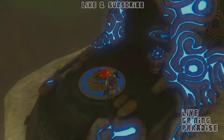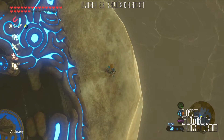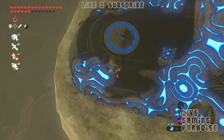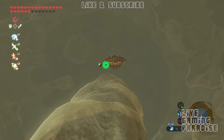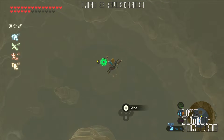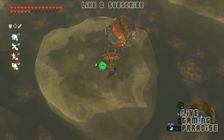Once nighttime comes along, we're going to jump off this shrine and go down because there's something down there that only appears at night — you can see it in the corner on the bottom of the screen. Jump off from the front of the shrine and go all the way down. You can just drop off and open your glider just before you get down.